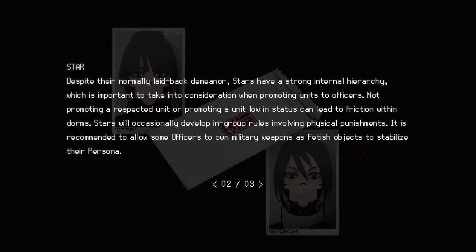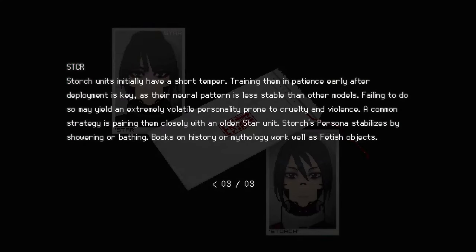Not promoting a respected unit or promoting a unit low in status can lead to friction within dorms. Stars will occasionally develop in-group rules involving physical punishments. It's recommended to allow some officers to own military weapons as fetish objects to stabilize their persona. I just love the idea of military weapons as fetish objects. Storch units initially have a short temper. Training them in patience early after deployment is key as their neural pattern is less stable than other models. Failing to do so may yield an extremely volatile personality prone to cruelty and violence. A common strategy is pairing them closely with an older Star unit. Storch's persona stabilizes by showering or bathing. Books on history or mythology work well as fetish objects.